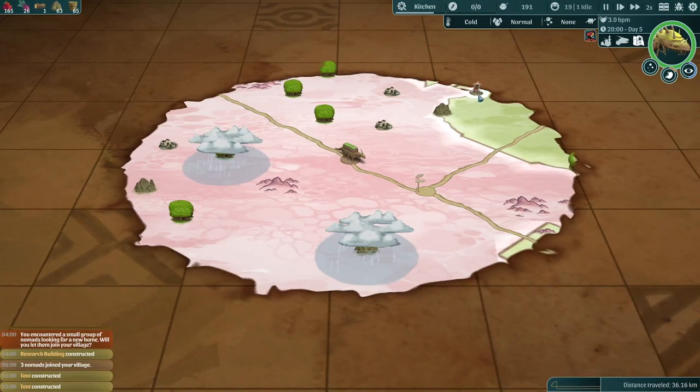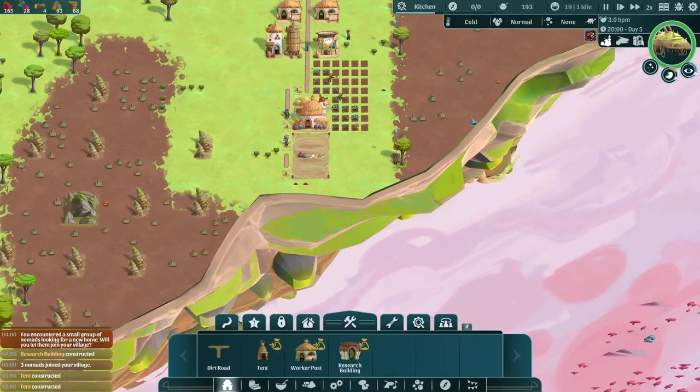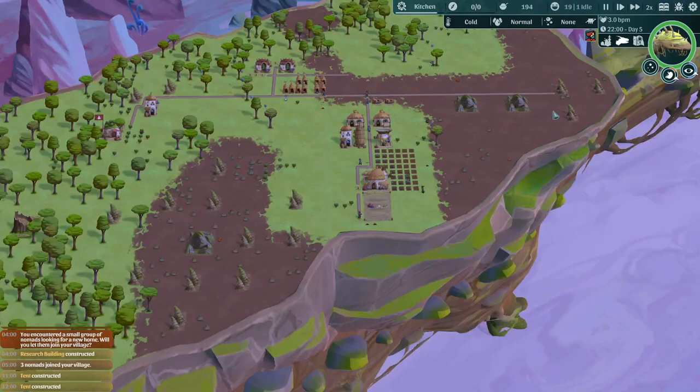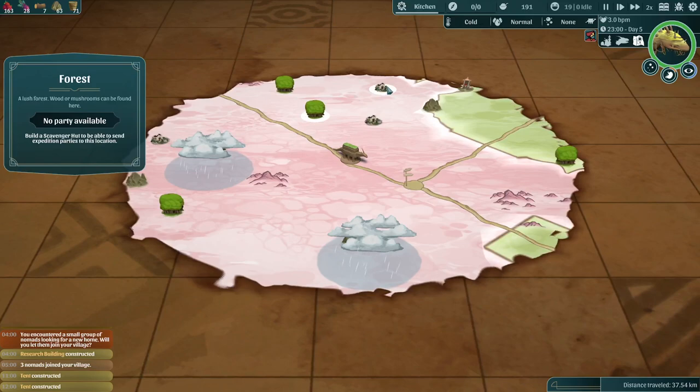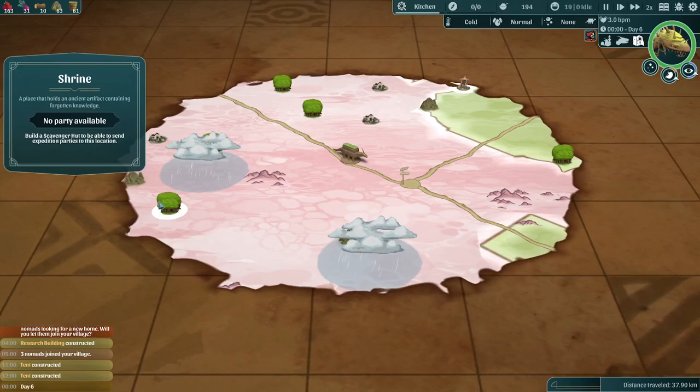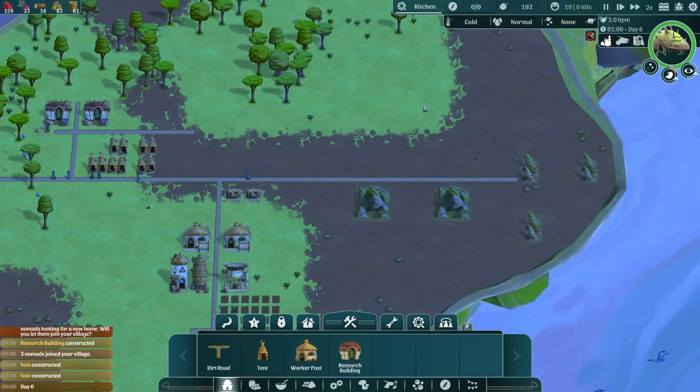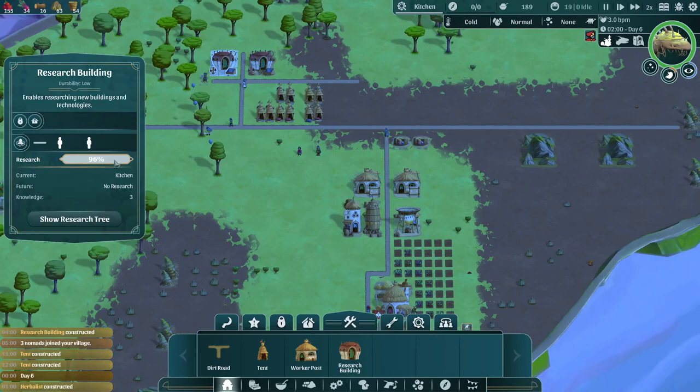Shrines are very good because you unlock research points, which unlock higher tier buildings in the research tree. But we haven't unlocked the ability to go on away missions yet. You build an expedition building, and each of these things — the forest, ruined settlements, quarry, and the shrine out here — you can send people out to them and they'll gather resources and people and bring them back to the Onbu. It's a really useful building, and I think it might be the next one we prioritize after finishing the kitchen.